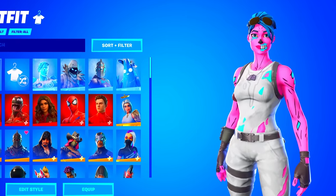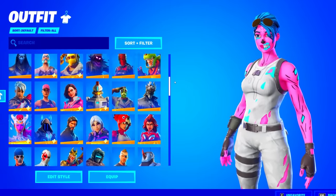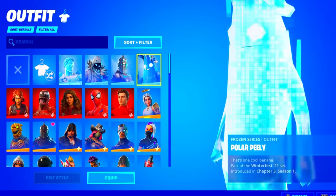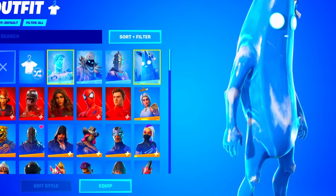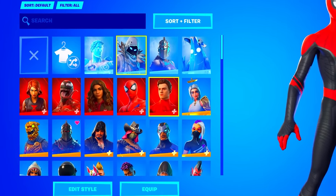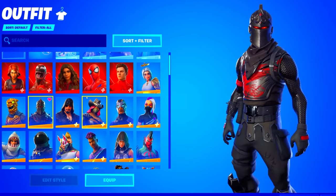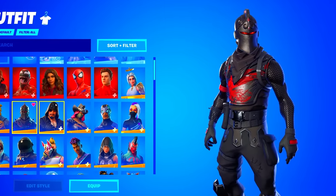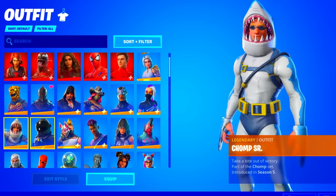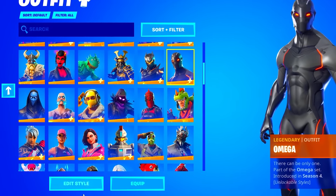Now for the skins — you've all been waiting for this. He has four Frozen Series skins, the new Polar Peely, Black Widow, and five Marvel Series skins. And he has the Black Knight from Season 2 — a season-exclusive skin you got from completing the Season 2 battle pass. He also has Calamity, Carbide, Dark Voyager, Drift, Fade, Fate, Leviathan, Love Ranger, Luxe, and the Moisty Merman.